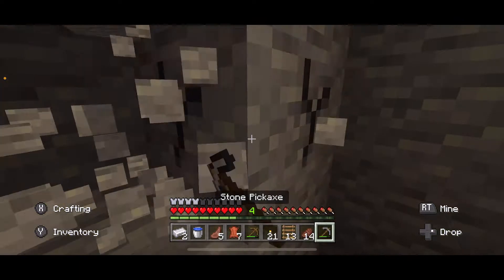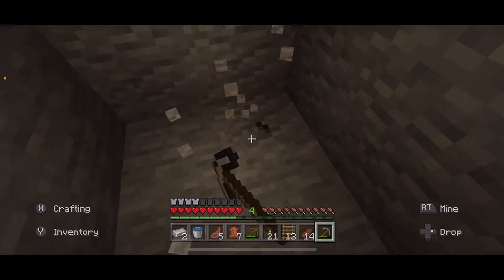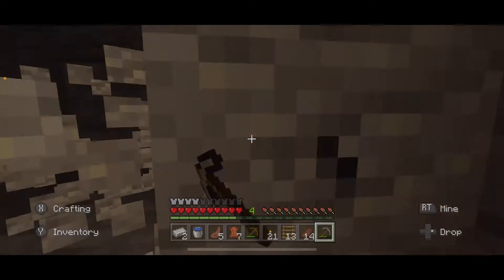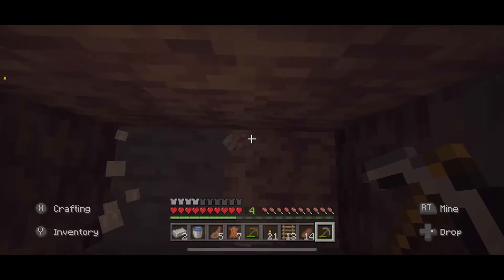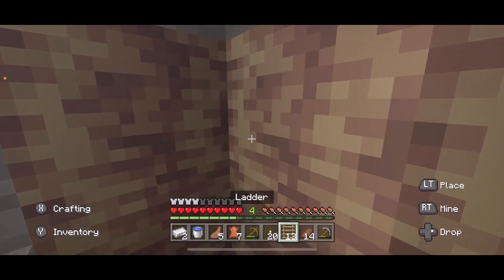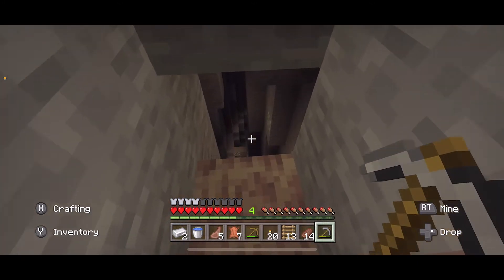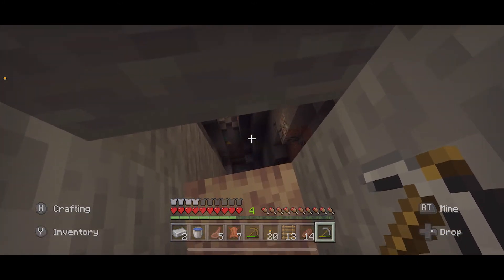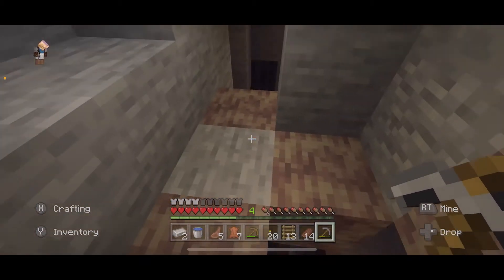Still waiting on my tree. A lot of times in my survival worlds I will mine straight down using two blocks at a time, but because I'm trying to be so careful in this one I don't think that's a good idea. Oh — dripstone! Yes, unlimited lava, I am on my way. Oh, if I had mined straight down — death. I've got a cavern going on here, I'm excited.